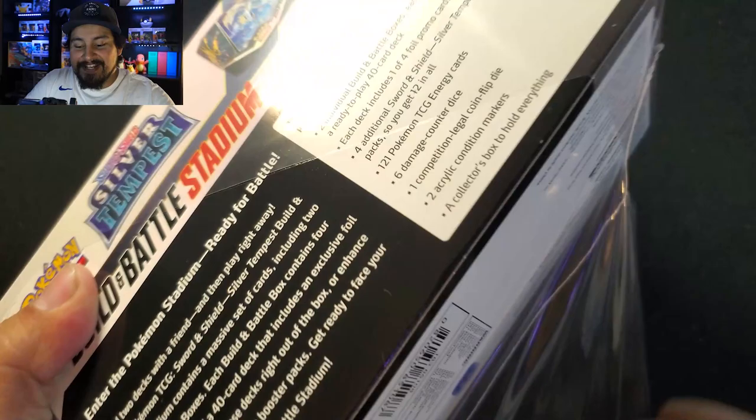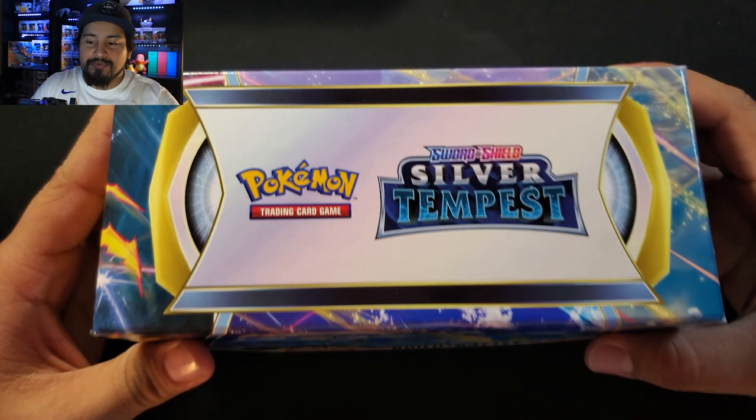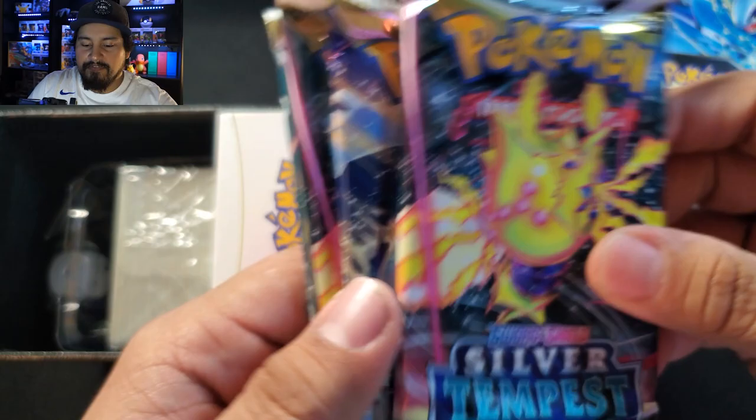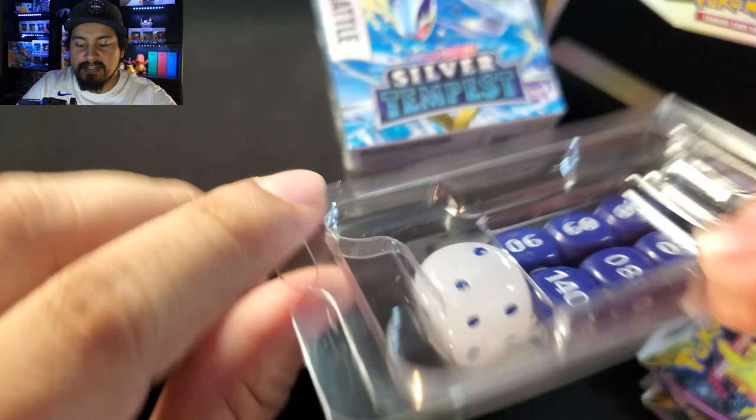Let's see if I can pull an Altar of the Lugia. My luck with Silver Tempest has been terrible, but I can't turn down a Build and Battle Stadium — I think it's great value. We got our four loose packs, our two Build and Battle Stadiums, and then a giant stack of energies. We got eight.